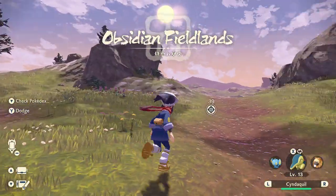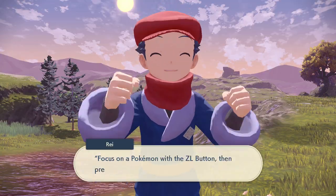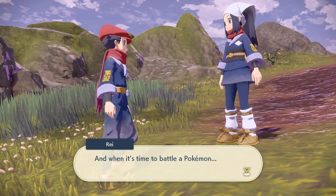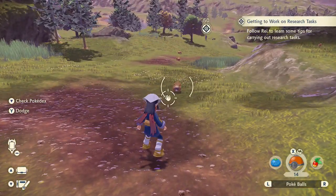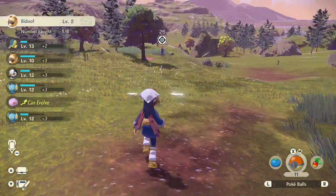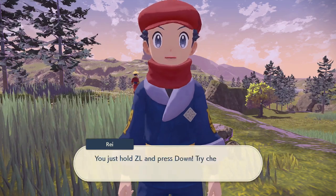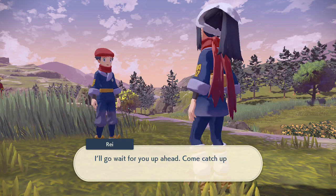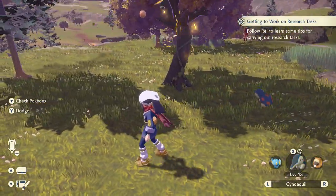We have to listen to Rei now, who basically tells us to catch Pokemon this way and that way and how you can obtain research points. In the Obsidian Fieldlands there's enough Pokemon to basically get to research rank 10. You can essentially just get the best Pokeballs in the game and then clear everything. I've already caught a Starly, Rei — please. We have to listen to Rei in order to complete our research tasks, apparently.